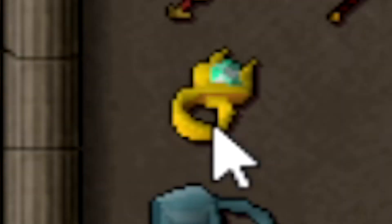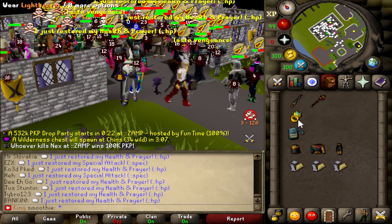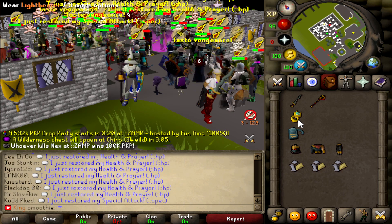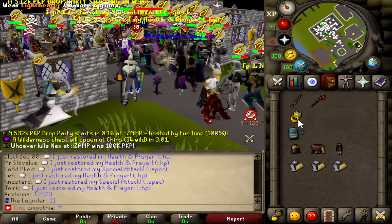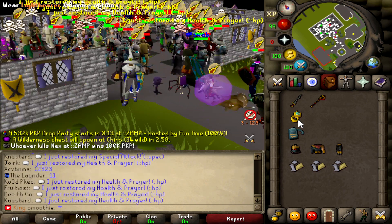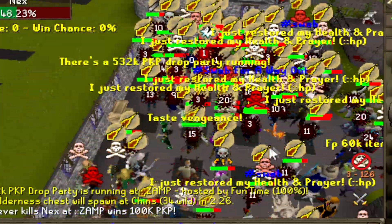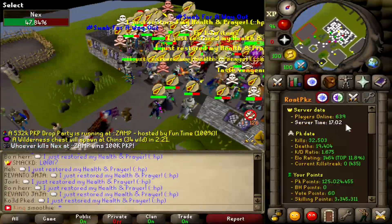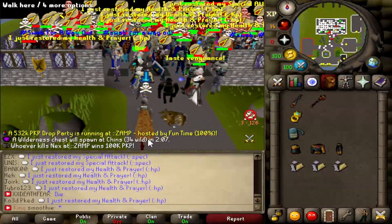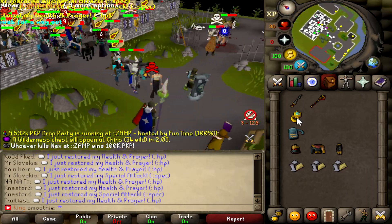We also got the Light Bearer, which is a new ring that can be bought from the PKP shop for 15k PKP. The function of this item is that it regenerates your special attack twice as fast when you wear it. Basically, you're able to generate 10% every 15 seconds, or 150 seconds for 100% special attack, making this very useful. The Light Bearer is also very good for deep Wilderness PKing.